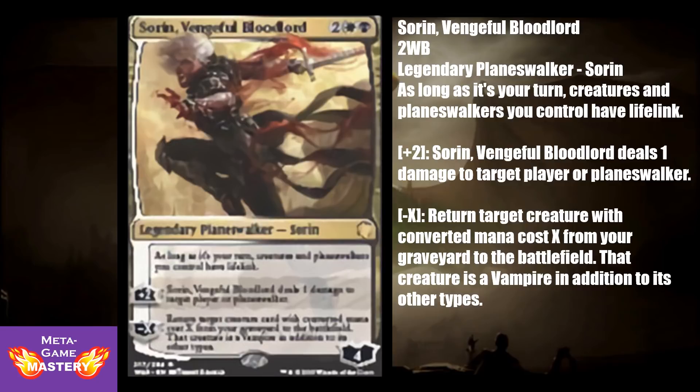The interesting part is his minus ability: return target creature card with a certain converted mana cost from your graveyard to the battlefield, and that creature becomes a vampire in addition to its other types. If you play him on turn 4 and use his +2, he'll have 6 loyalty going into turn 5. You can play your turn 5 creature normally, and then bring a creature back from your graveyard on turn 6. That's potentially a big play in limited, but I don't foresee that setup being worthwhile in constructed formats like Standard and EDH.